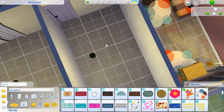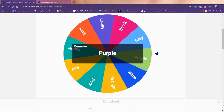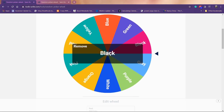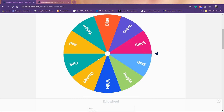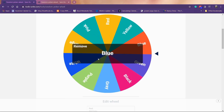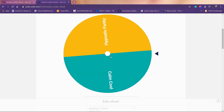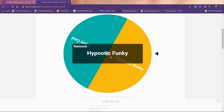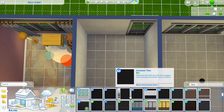Now we're doing the bathroom. Spinning for wall color — black for the walls. Spinning for floors — blue. And decoration style — our first hypnotic funky fresh! So: black walls, blue floors, and a funky-styled bathroom.